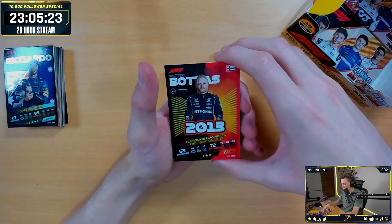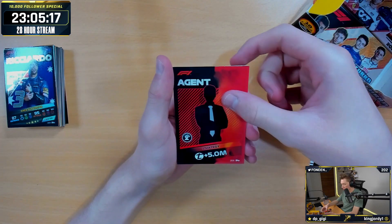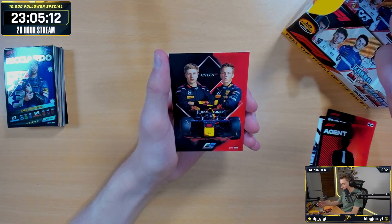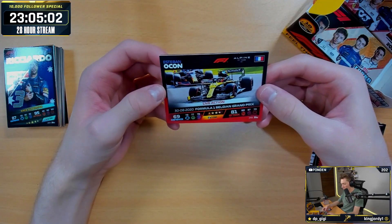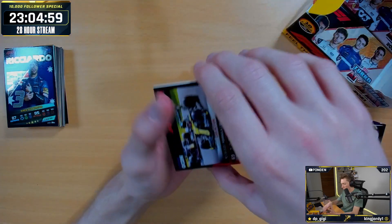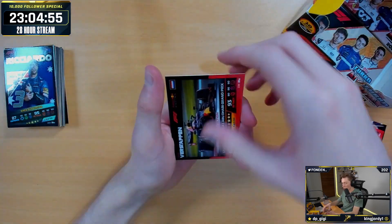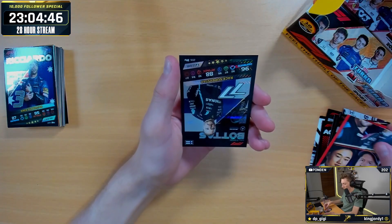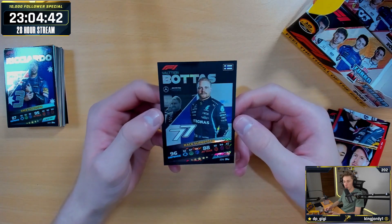We've got AlphaTauri pitcher card. We've got Valtteri Bottas 2013 Rookie Flashback. An Agent Strategy card — High Tech. Liam Lawson — I haven't got Liam Lawson yet, we need to get Liam Lawson. We've got a live action from Esteban Ocon in the Renault at the Belgian Grand Prix where he did actually pretty good that race. We've got a Max Verstappen Abu Dhabi Grand Prix live action. On the end, we've got a Belgian Bottas Race Superstar.